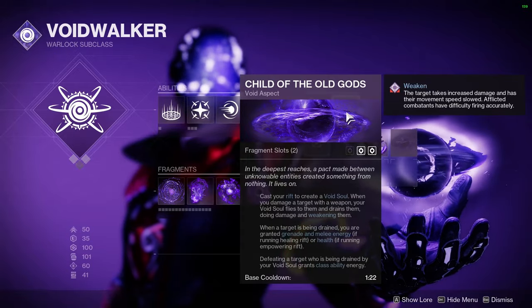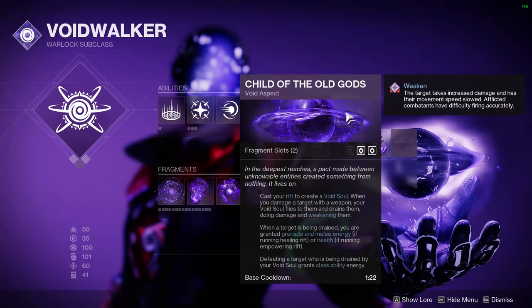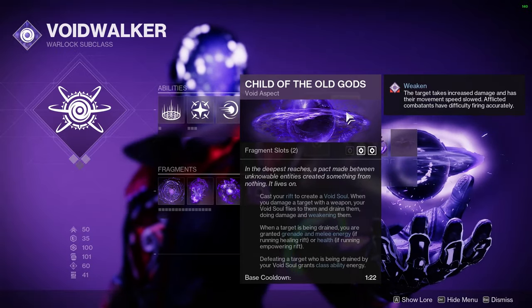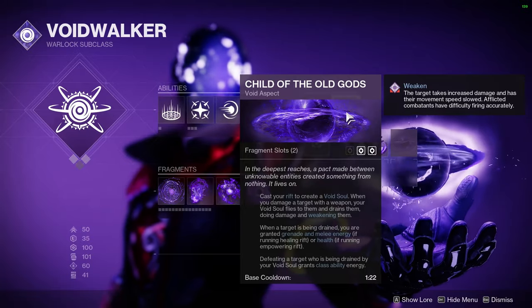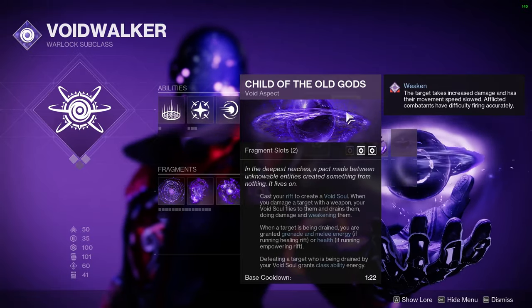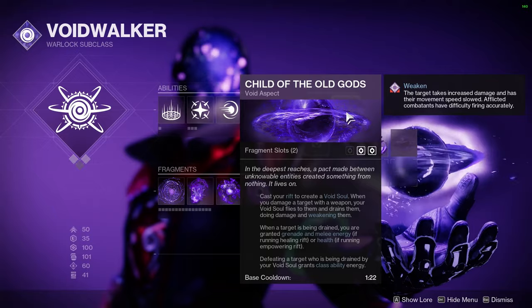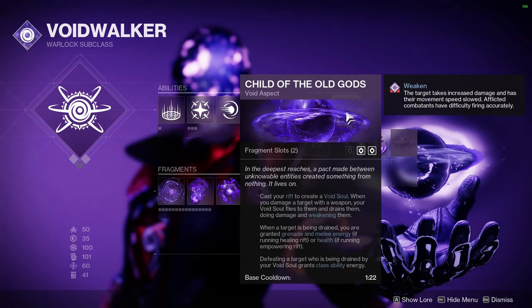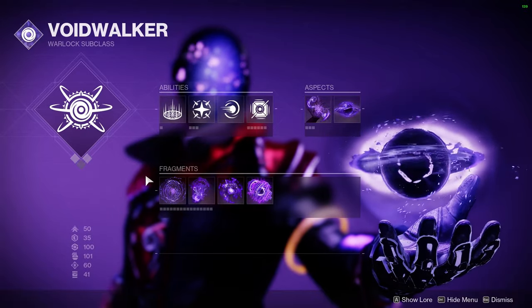Clarence is my son from the Void. When he goes out, he's going to weaken enemies. When he does that, he's going to give you some grenade and melee energy back. If he gets a kill, he's going to proc your Devour. And on top of that, if you kill somebody who's been weakened by Clarence, then you do get some class ability energy back.